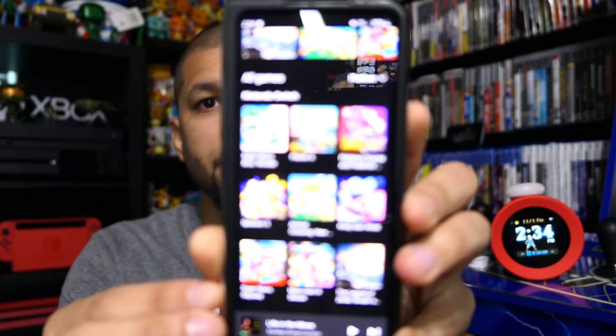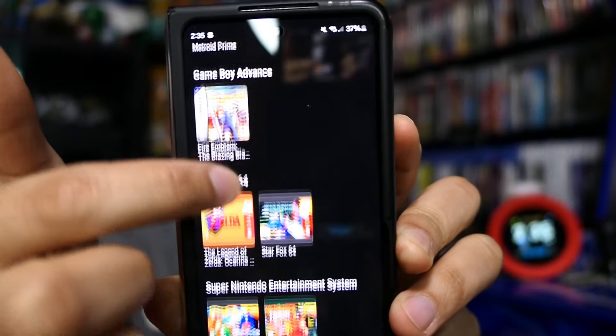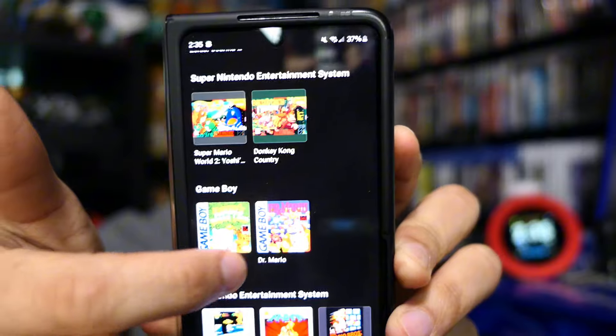I know Mario Kart and Animal Crossing are coming down the line — Mario Kart I'm excited for, and Animal Crossing has some good music. But especially now that Nintendo recently dropped their Nintendo Music app, which has a whole library of titles from all different games and platforms with entire soundtracks — I really wish Nintendo would incorporate the Nintendo Music library into the Nintendo Alarmo. That would just make the most sense.